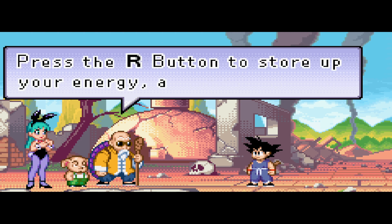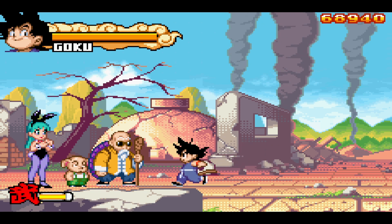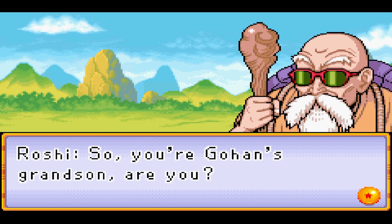Goku fires off the Kamehameha, and Master Roshi says: Kid, just exactly who are you? I love that - it's quite cool that they show you how to do it right there. But if you saw there, it was just like a little fireball, so it's quite a cool mechanic for this game. The further we get in the game, it's actually going to build - we will build our KI bars, so we'll get to a point where we can unleash a full power blue traditional looking Kamehameha and it's devastating.